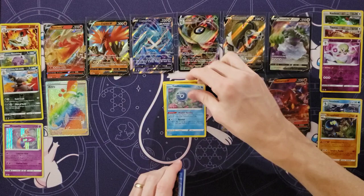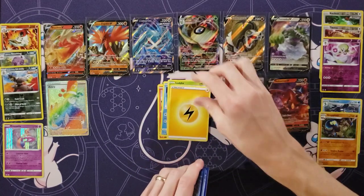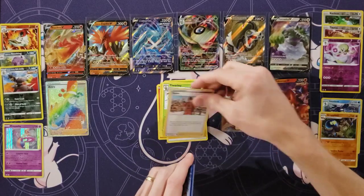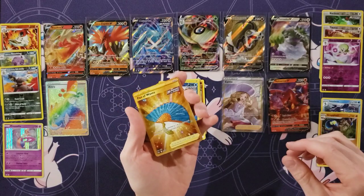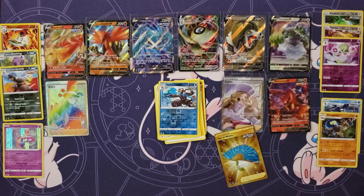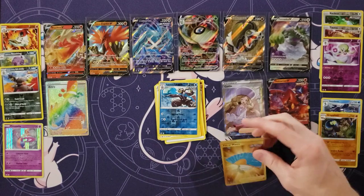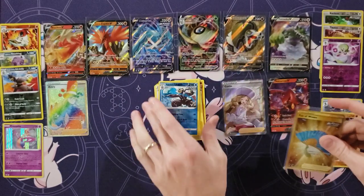Farfetch'd. Castform. Larvesta. Sobble. Ladyba. Energy. Blackie. Peony. Chestplate. Urshifu — oh my gosh! Oh man. I said there was two Secret Rares in here. Wow. I'm shocked. Don't believe it but believe it. You gotta see it to believe it.